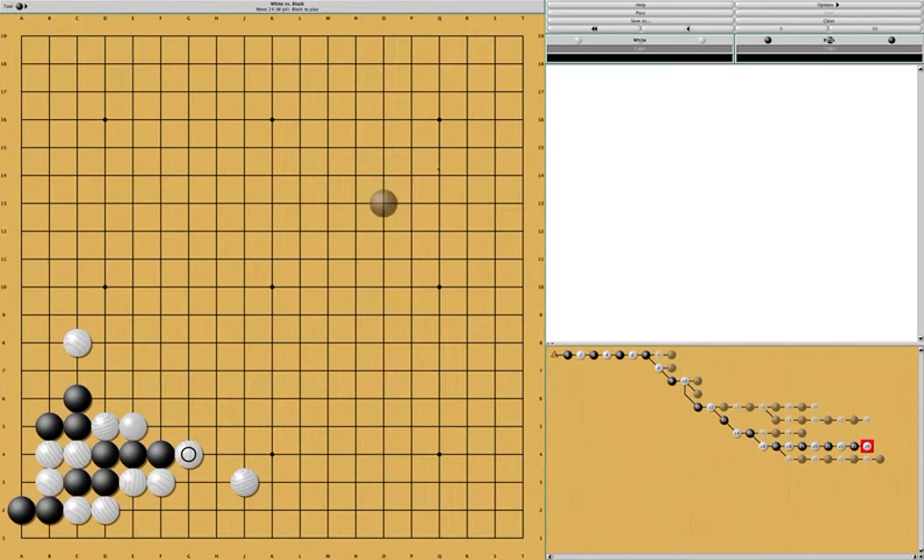If black were to cut now, this is a ladder. The ladder works around these areas. Which means if the ladder works favorably for white, then black is in trouble. Black basically gets nothing in the corner, and it's a horrible result for black. If black notices it and plays here, white would just connect. This result is not as bad as before, but still very bad — considering that the corner used to be black's and now the corner is entirely white's. White gets the top and the bottom side, and black has a very heavy group in the middle that needs to run.